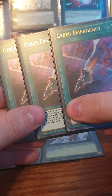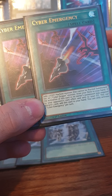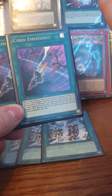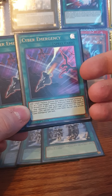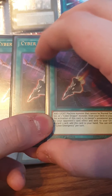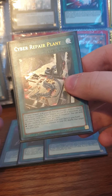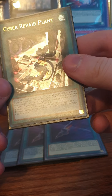Now for the best spell in my opinion — Cyber Emergency. It's a searcher with built-in protection. It can add one LIGHT Machine-type monster from the deck to your hand, or any Cyber Dragon monster — not just Cyber Dragon — from the deck. Also, if this card is negated, it can essentially un-negate itself. I play one Cyber Repair Plant; you don't really need more than that because you have Cyber Emergency.